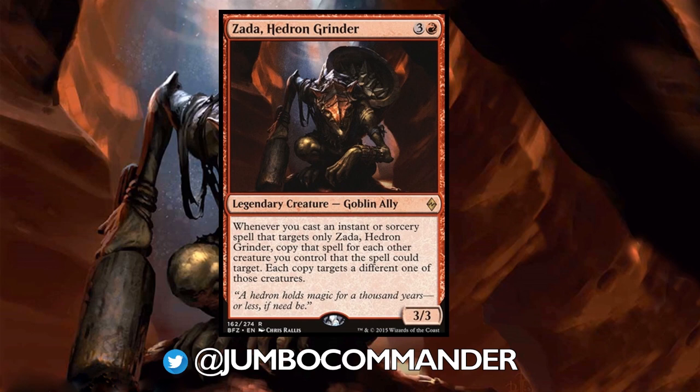Let's go over Zadahedron Grinder a little bit so you know what's going on during the Goldfish Session when crazy stuff starts happening. Zadah says: whenever you cast an instant or sorcery spell that targets only Zadahedron Grinder, copy that spell for each other creature you control that the spell could target. Each copy targets a different one of those creatures. So basically, every single-target spell that you point at Zadah gets multiplied and goes to all of your creatures. This creates crazy shenanigans that you're about to see. Let's take a look at a Goldfish Session with this Zadahedron deck.